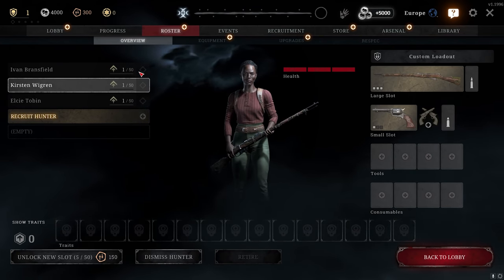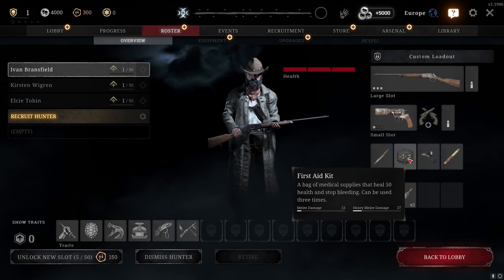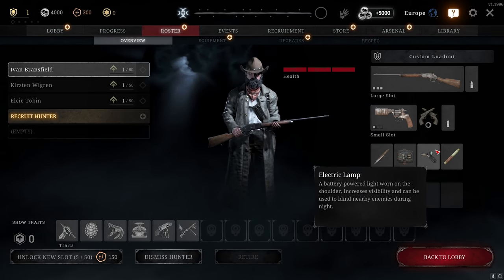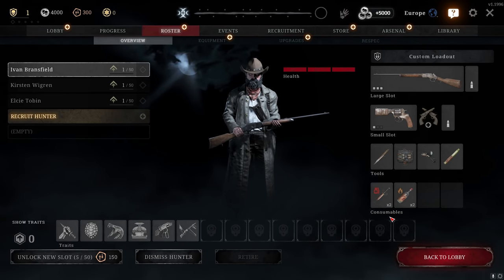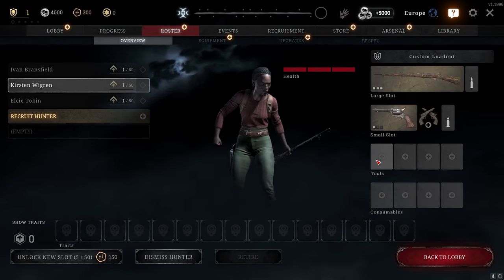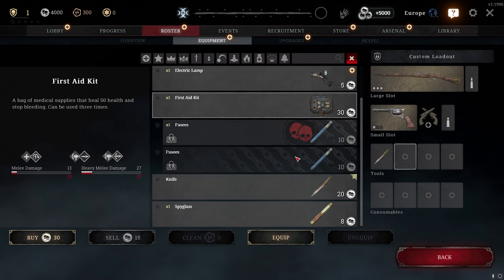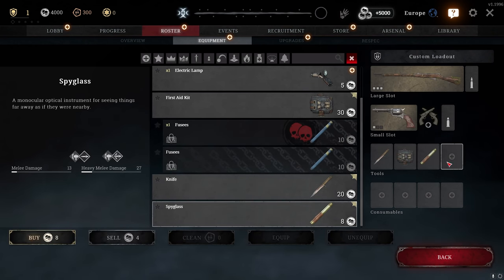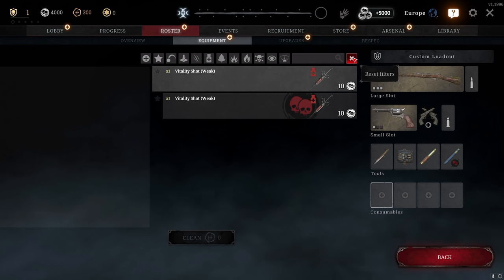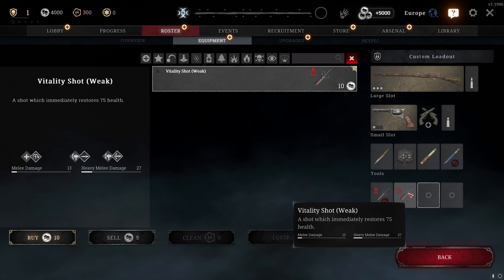I recommend starting with the Winfield since it's the default weapon and pretty solid. You can equip weapons you've unlocked — double-click to unequip items. For tools and consumables, always bring a knife and a medkit. The other two tool slots are flexible — spyglass and electric lamp are options, but feel free to use something else. For consumables, always bring Quick Shots and at least two health shots — there are weak and strong versions.